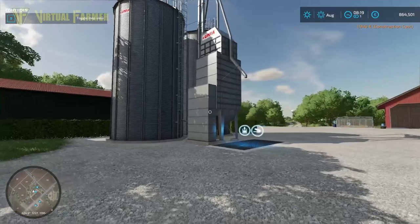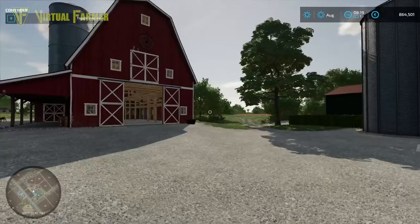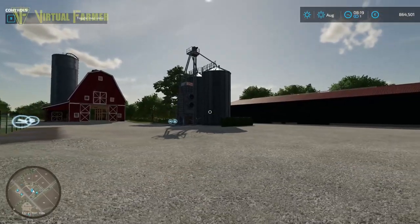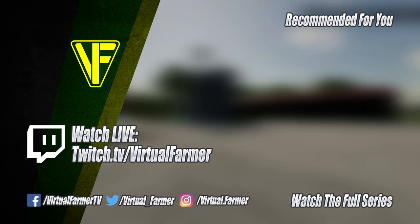So there we are — that is the basics of the menu. It works really, really well and it is very easy to set up your own farmyard and get everything running. I hope this has given you a good overview of the build mode and that you can now build your own farm and have fun doing so. I'm going to leave this video here. All that remains is for me to say thank you for watching. Please give it a like, drop us a comment, give it a share, and for all the latest videos from Virtual Farmer, please subscribe to the channel, ring that bell, and I will see you next time. Goodbye.